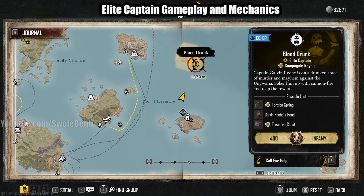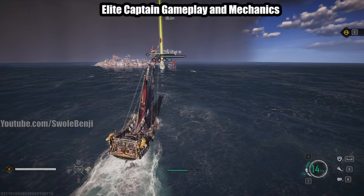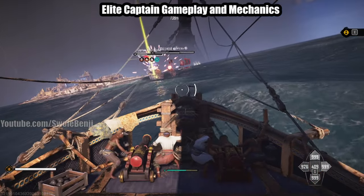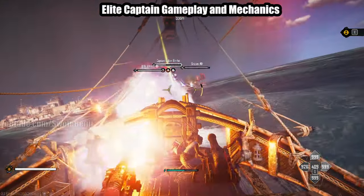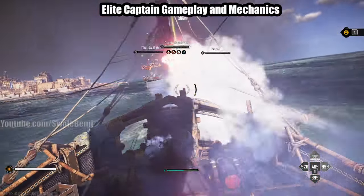You also want to help out your fellow players by using the call for help function, because if someone answers that call for help, they receive bonus silver. So it's really good. There are actually two people fighting it — two people plus me.